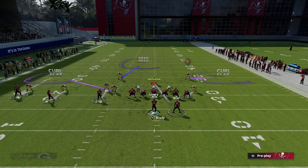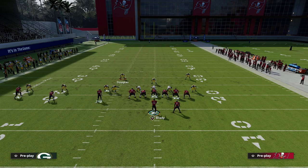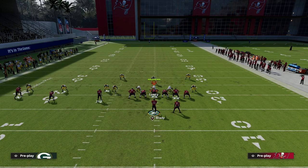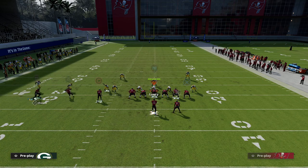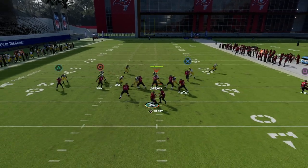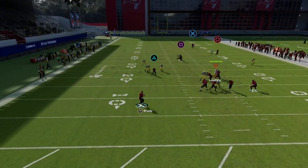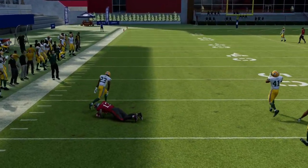They basically have to user that concept, and then what we have underneath is a really effective route combination with the motion over slant. The beauty of this play is it can be motioned from either of the two receivers on the left — it doesn't have to be Mike Evans. That slant route does a pretty decent job of getting into tight windows against that coverage.